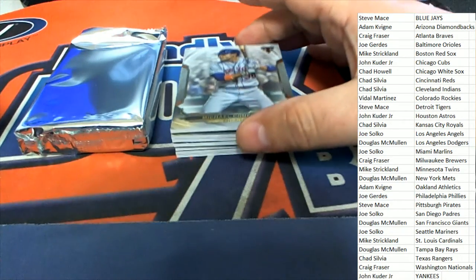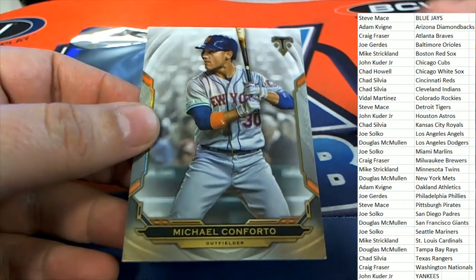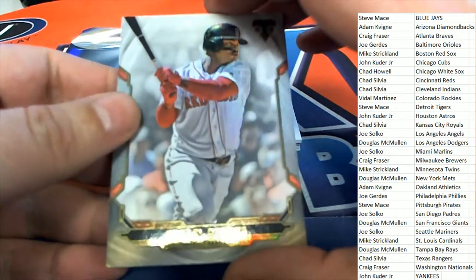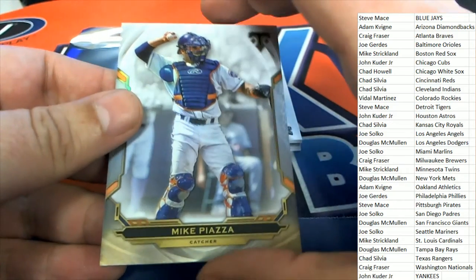Maybe there's a triple autograph or something big sitting in here. Good luck, everybody, in our box break. Nice one for the Mets. We have a Devers for the Red Sox, and a Piazza — another Mets card.